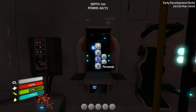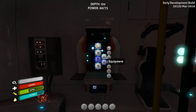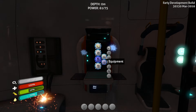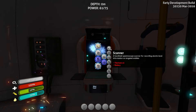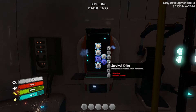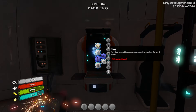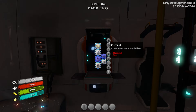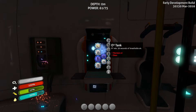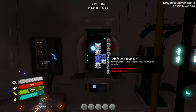To start, you need equipment. Equipment comes from the personal menu on the fabricator within your life pod, under Equipment and Tools. For beginners, I recommend a few items needed for successful gameplay: the scanner, survival knife, radiation suit, fins, and air tank. Those are the most needed at the beginning and should be your biggest concern.